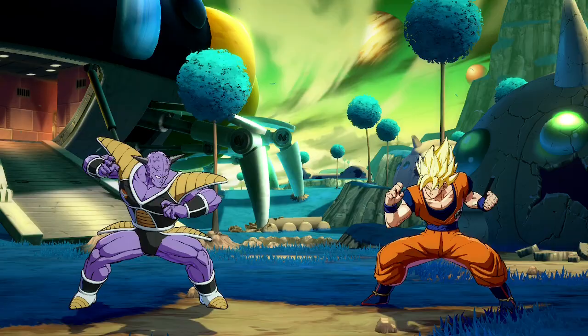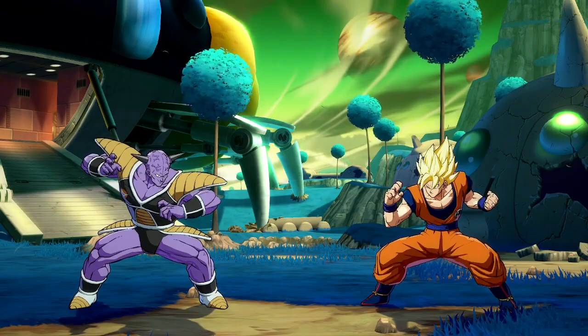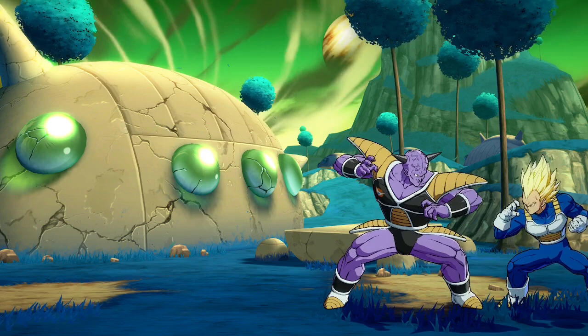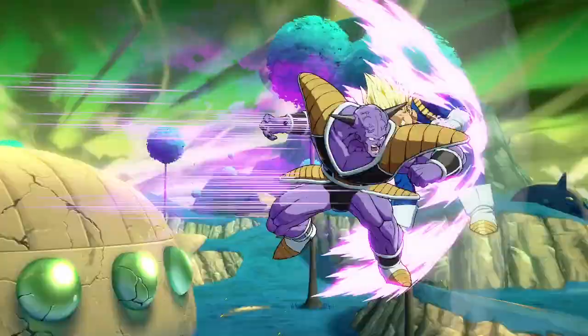Guldo's 214S is very similar to his 236S — it's the same animation with the same properties. However, the main difference is Guldo will always appear close to Ginyu. 214S has even less neutral applications than 236S, but it has the same oki applications, with the added bonus of moving further away from the opponent, which makes it ideal for baiting reversals.